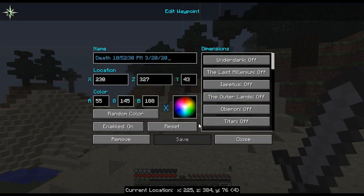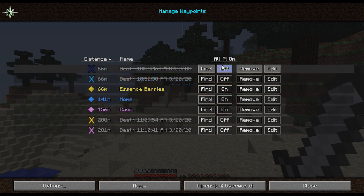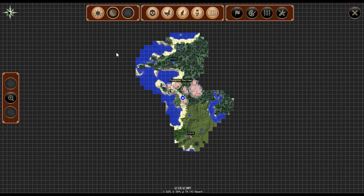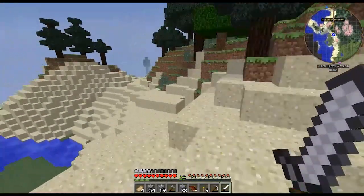We can edit or remove waypoints, or have them toggled on or off. I do want to keep all of the death points in this series, just to see how many times I can die and see where those happen.